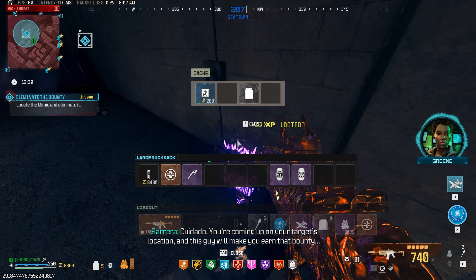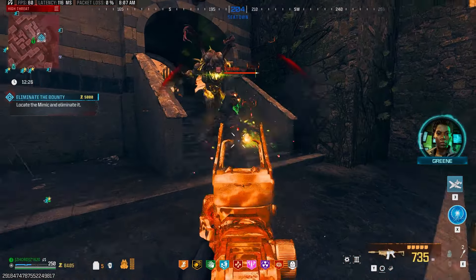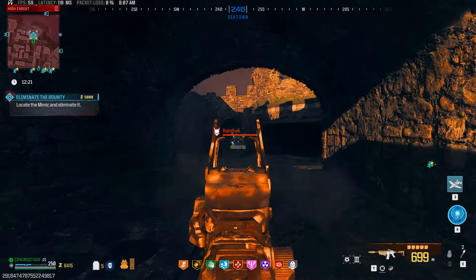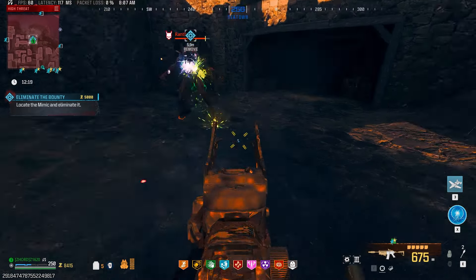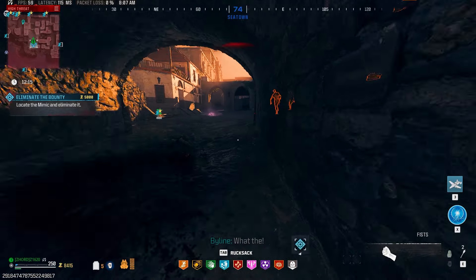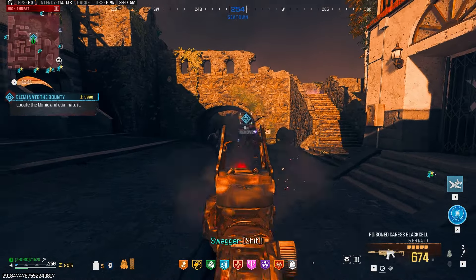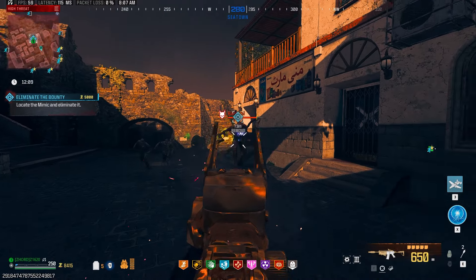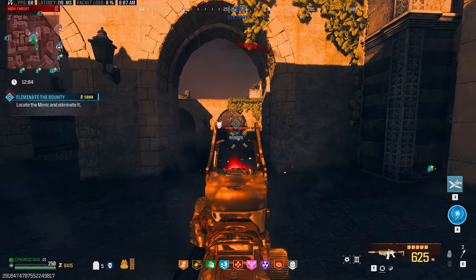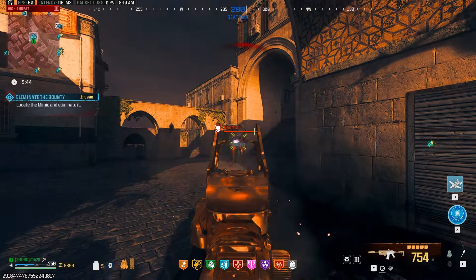We went and grabbed our bounty contract — our Mimic was patiently waiting for us. I grabbed a dead wire circuit turret board out of a cache, which I wanted to use to show you just how amazing these are. If you're unsure about coming into tier three, you can grab these circuit turret boards inside of tier two in loot caches, collect them, and I'll show you what they're used for inside of tier three. The critical damage output on our bounty contract here — we are melting this Mimic.